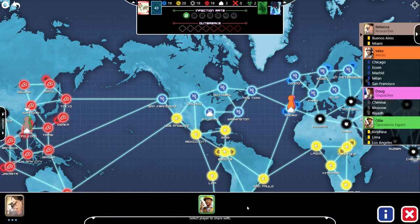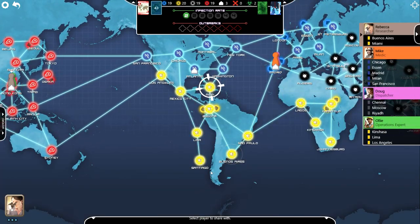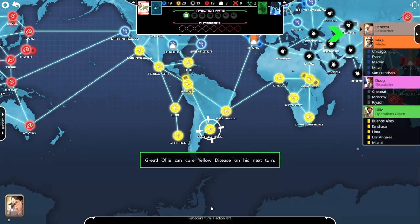Give Ollie your yellow cards. Look at all that yellow. Ollie can now cure yellow disease on his next turn.